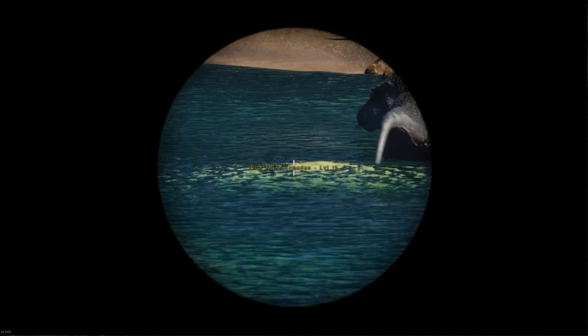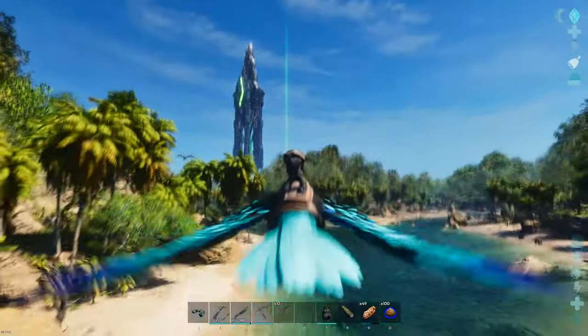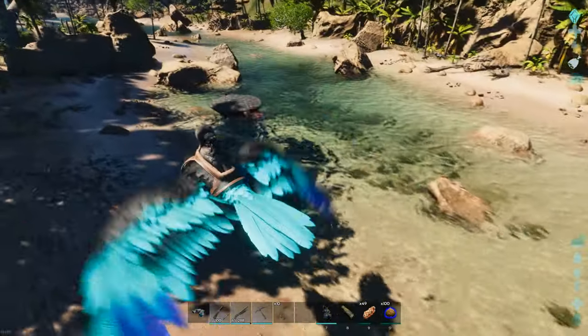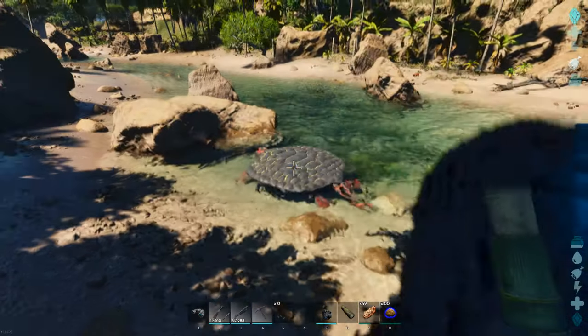Despite being primarily underwater, they thankfully do often have fairly vibrant colors and are generally quite easy to spot. They do sometimes get attacked by large carnivores, so you might want to be a bit careful, but otherwise they're not too hard to find. There's a cool looking level 101 here which is really quite close to one of the initial starting spawn zones.